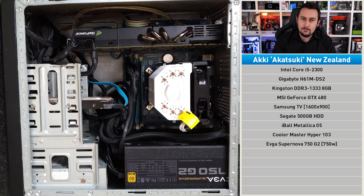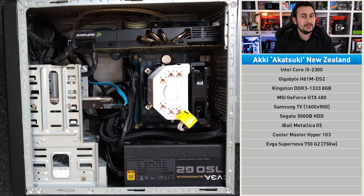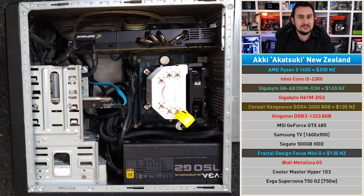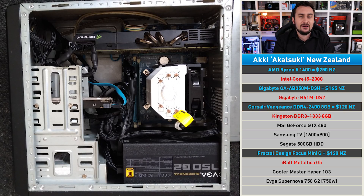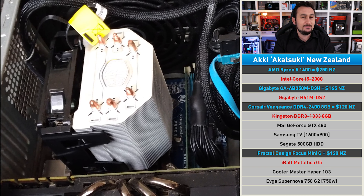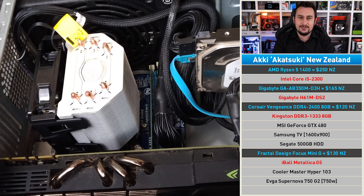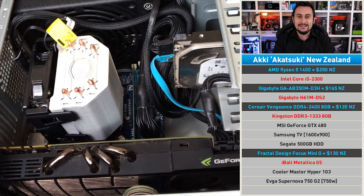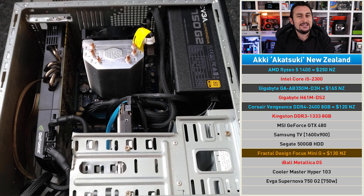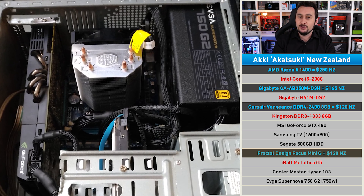Since we're dealing with a locked Core i5 CPU, a platform upgrade really is in order. I'm going to propose the Ryzen 5 1400 on a Gigabyte B350 motherboard with eight gigabytes of memory. This leaves enough cash to buy either a new SSD or a case. Sadly, there isn't enough money left over for something like a GTX 1050, so we'll have to stick with the GTX 480 for now. For the case, I've picked out the Fractal Design Focus Mini G — a smart combo that will not just look great, but also work very well.